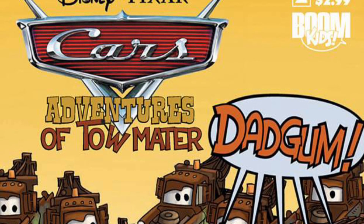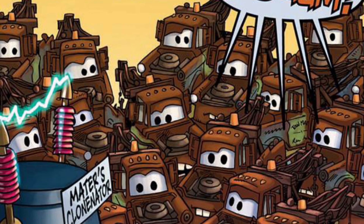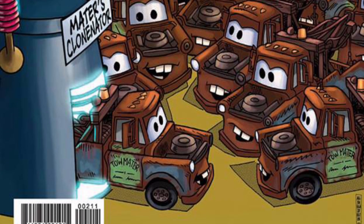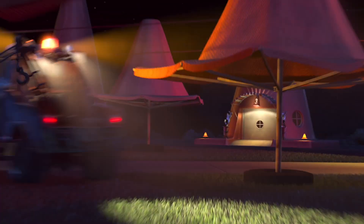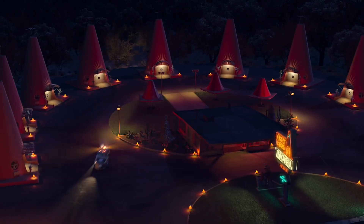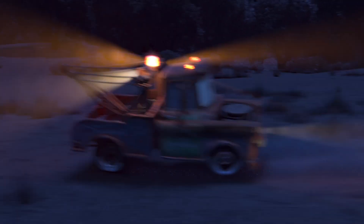In another Cars comic, The Adventures of Toe Mater, he is seen using a clone machine called Mater's Cloninator, which basically means Mater can use clones of himself to overwhelm the opponent during battle and eventually overpower them. And in the very first Cars movie, Mater is shown to be perfectly aware of his surroundings as the world's best backwards driver — he can easily look backwards using his rearview mirrors to the point where crashing into anything would be basically impossible for him.